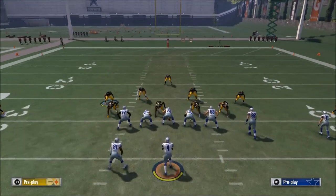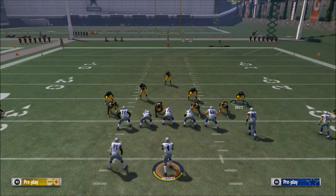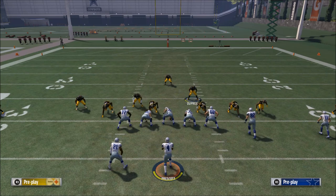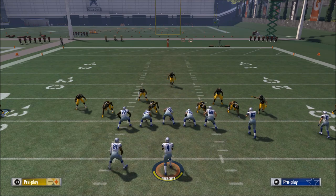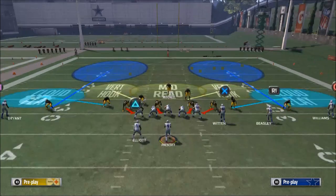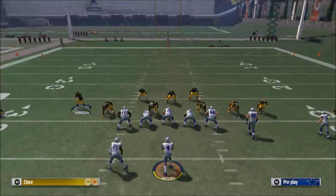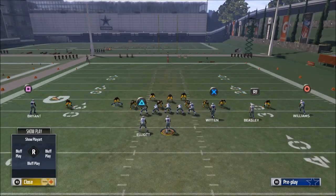What I like to do here is move these guys off the edge, just to make it look like they're blitzing. You can move them around a little bit and it makes your defense a little better just by the formation look itself.